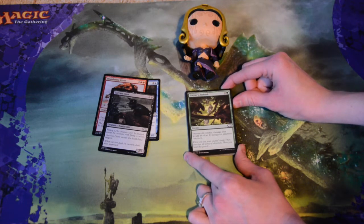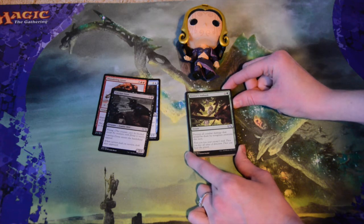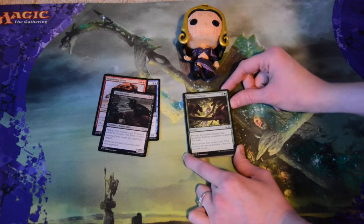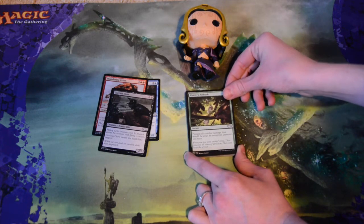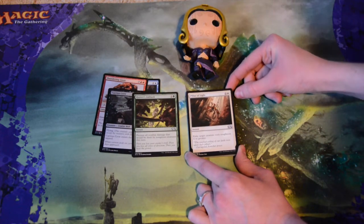Hunter's Ambush — three mana to prevent all combat damage that would be dealt by non-green creatures this turn. That's a really mean card. I would love playing this because basically all their creatures are going to get hurt, since you should be playing green creatures. That's just rude — looks like fun.